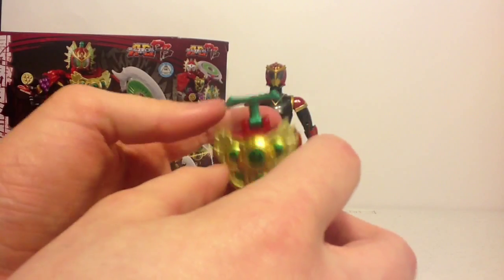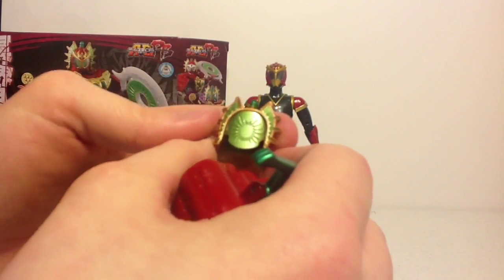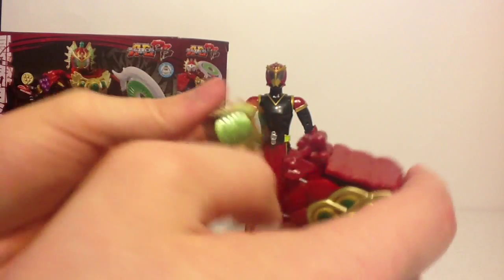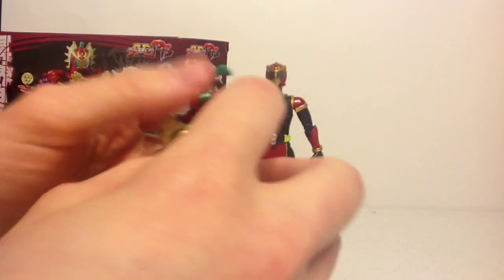Since it is a basic Arms Change figure, it just clips over the top of the figure. The little mask piece from the original Kiwi Arms has nice Premium Bandai metallic colors. It normally goes inside and clips down, but it's easier to just assemble the figure without it plugged inside the helmet part.